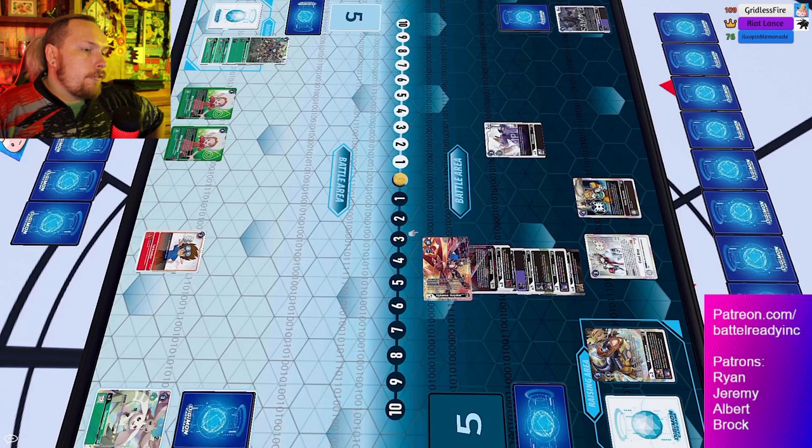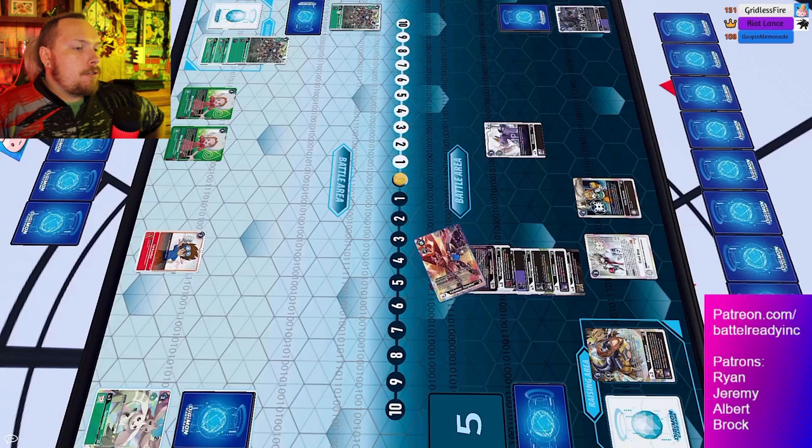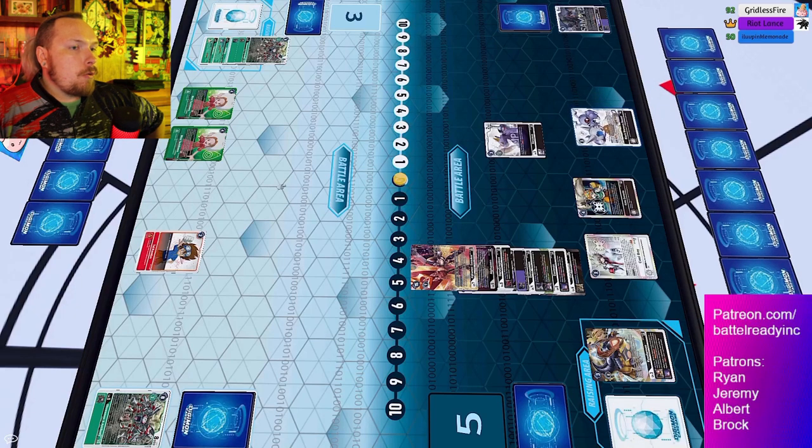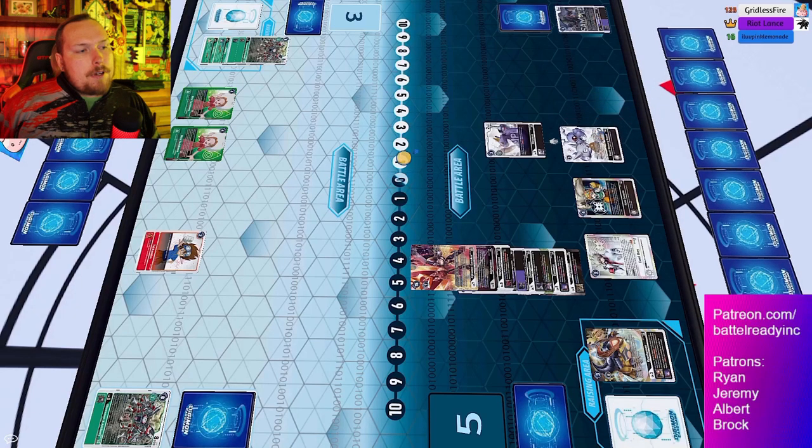Hour Youkan swings in for security - security attack plus one from that Doru Graymon, plus a 1000 DP buff from Darugamon. It unsuspends because of the Hour Youkan. At this point they could swing again if they choose.